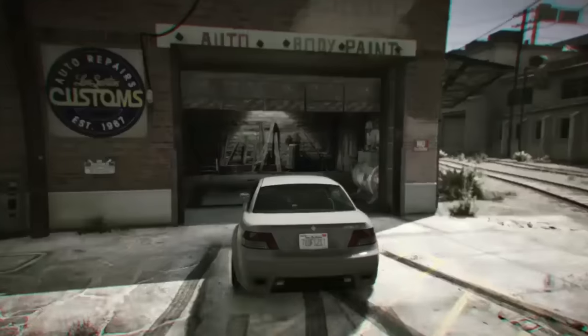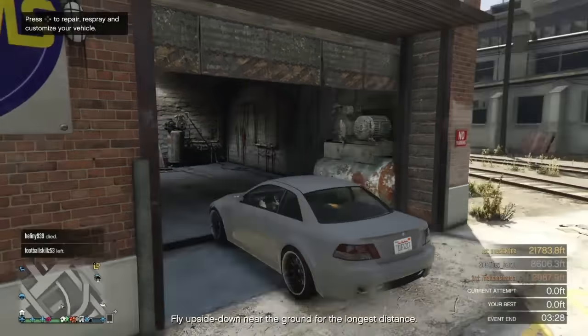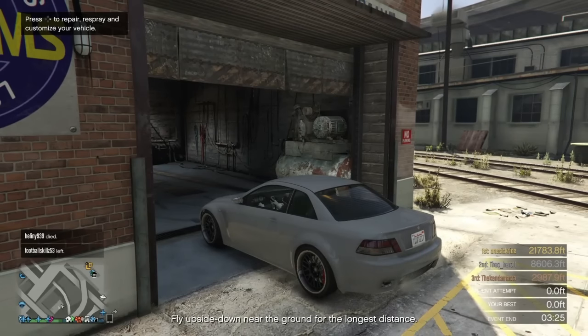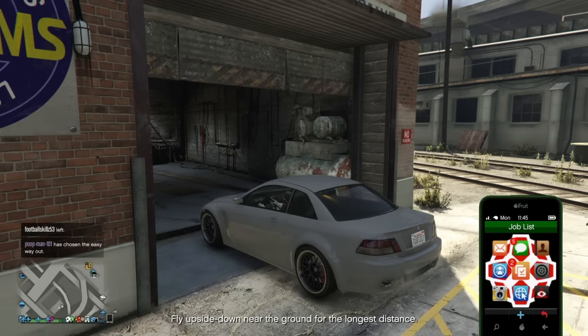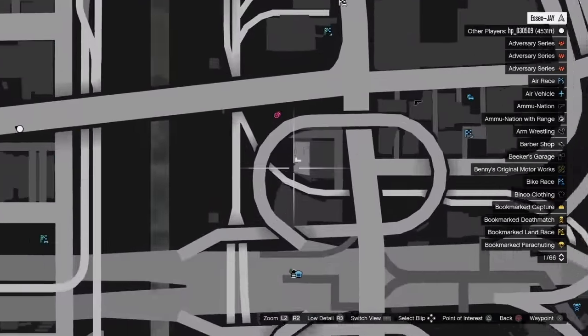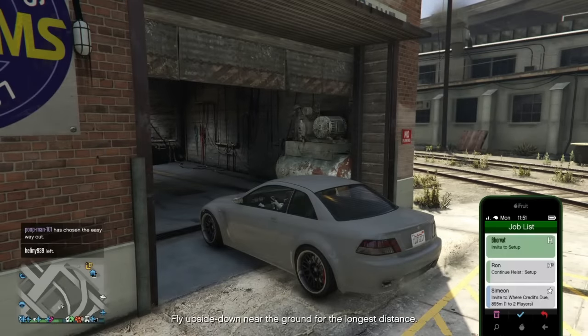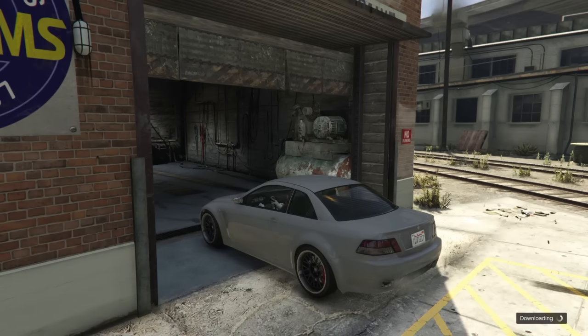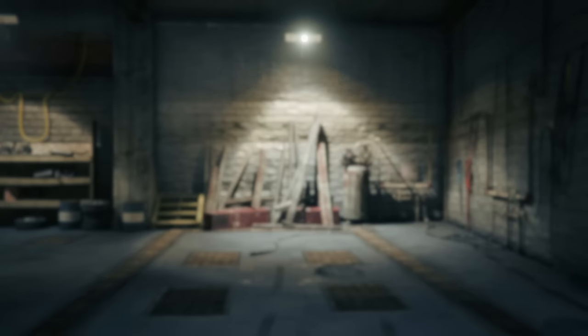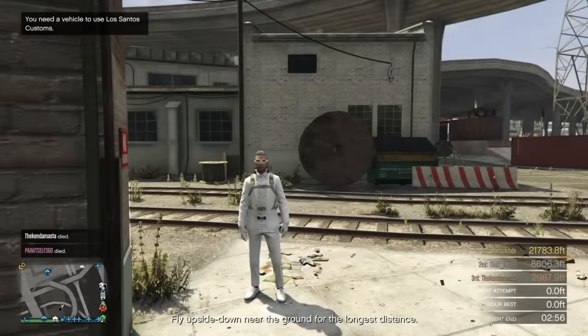Drive in towards the shutters when they're open, hit the Start button to bring up your main menu as you're going in, then exit that and reverse back to park your car half in and half out of the garage. Bring up the phone again and bring up that same job from Simeon. Just checking the area is clear — the trouble is when there are people nearby doing this it can affect your outcome, so you want no other players around preferably.